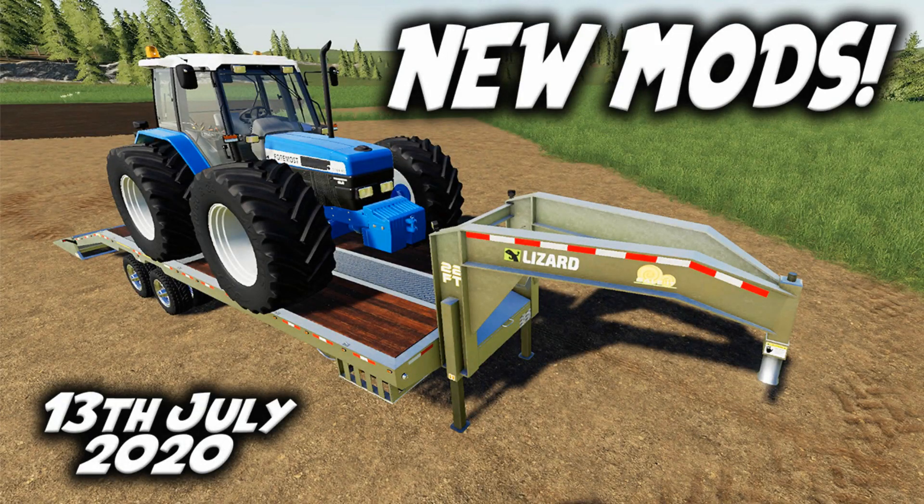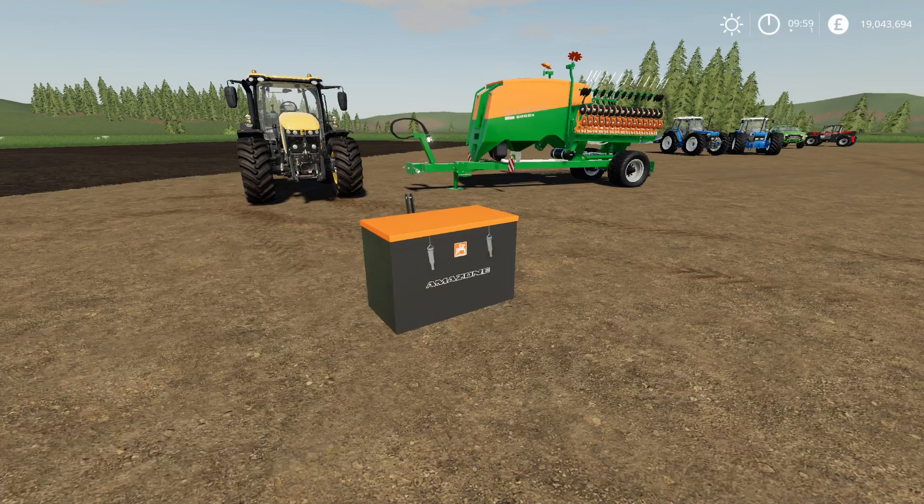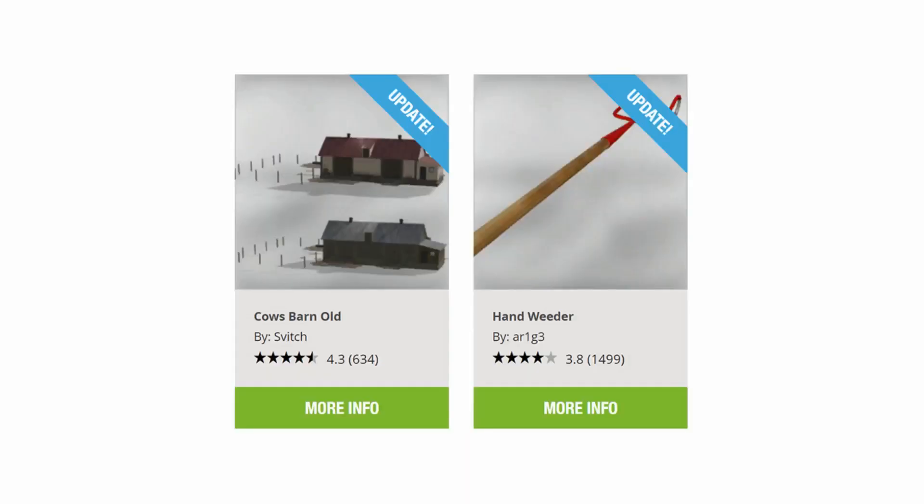Welcome to this look at new mods on Farming Simulator 19. It's Monday the 13th of July and we have new mods. We have a couple of updates today: updates to the Cow's Barn Old by Svitch and the Hand Weeder by Arige. They are the only two mods that have had updates for today.